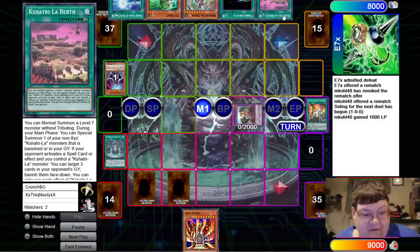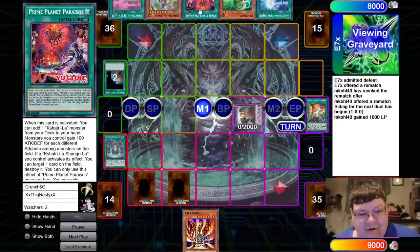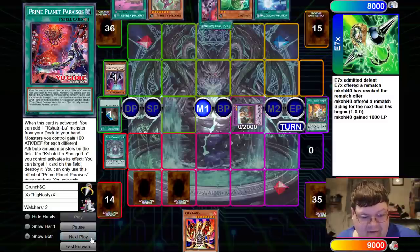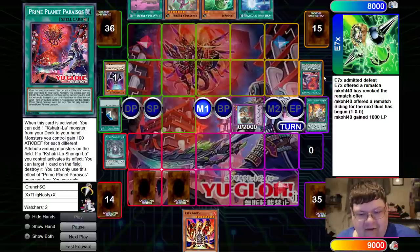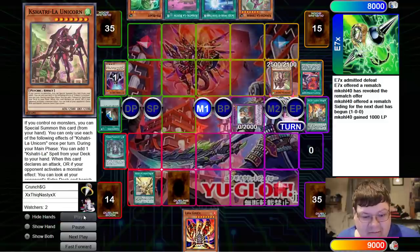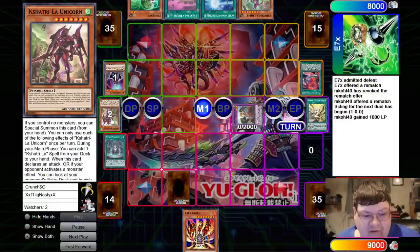Law Birth is nuts. During your main phase, special summon one non-Exceed Kashitari that is banished or in your graveyard. I'm going to Terraforming and grab our Prime Planet Paraios here, which on activation is just going to grab a Kashitari from the deck. It's like everything we learned about here, we just shoved back into this deck and made it even more insane. So I grab Law Unicorn, beam it out, and pop it off so that this card can't do its thing.